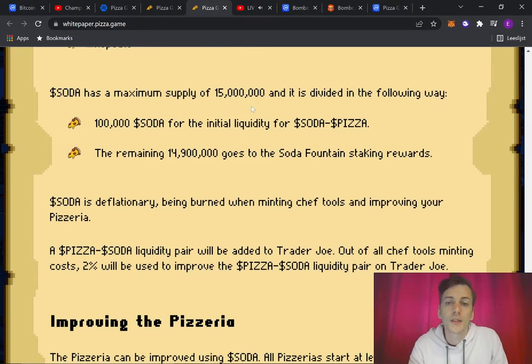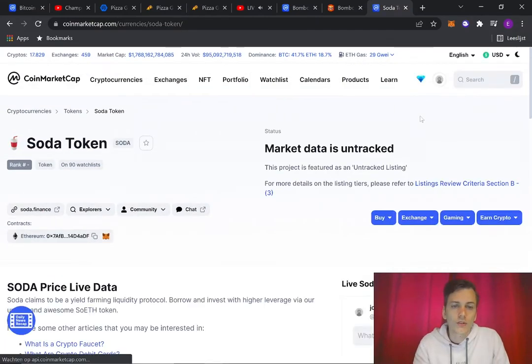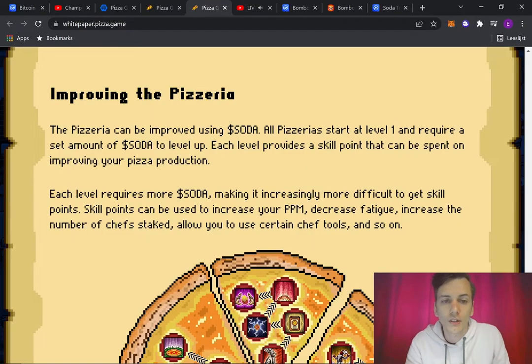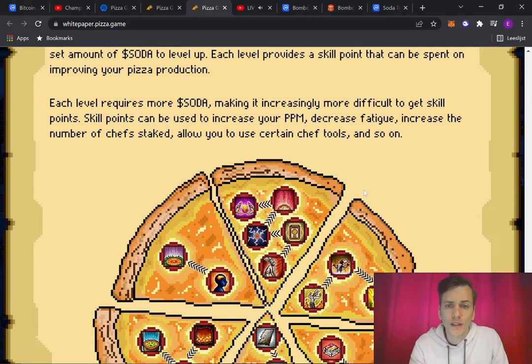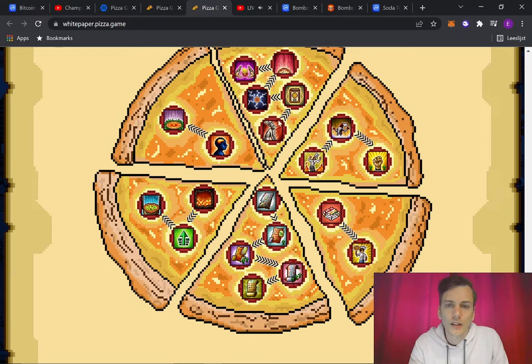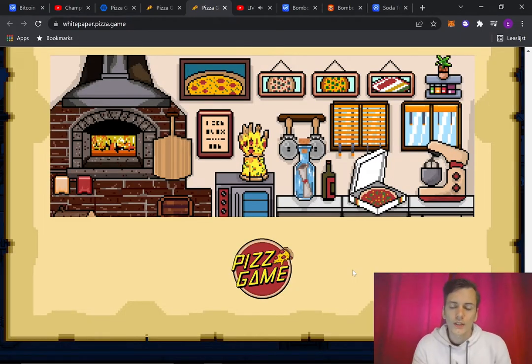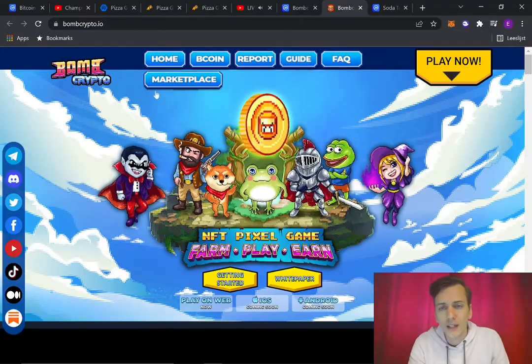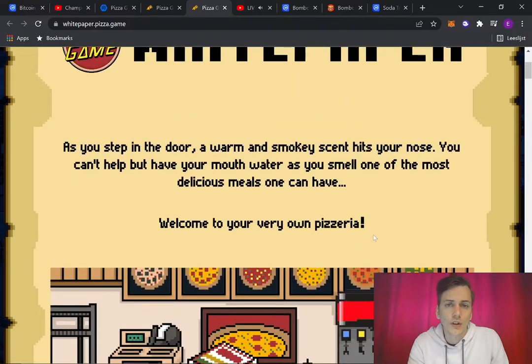Soda has a maximum supply of 15 million — it's an ERC-20 capped and deflationary token inspired by Chicken Game, complementing the pizza token. The soda token data hasn't been implemented yet on CoinMarketCap. The pizzeria can be improved using soda — all pizzerias start at level 1 and require increasing amounts of soda to level up, earning skill points that can be spent on improving pizza production, decreasing fatigue, increasing chefs staked, and enabling certain chef tools.